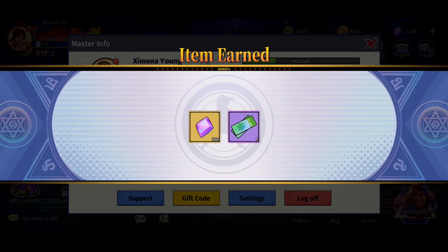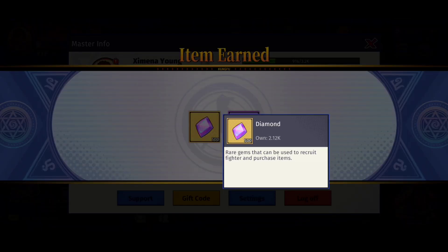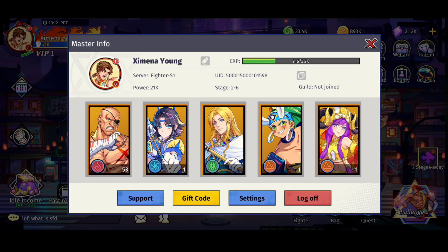After using the gift code, you'll receive five recruit tickets followed by 500 diamonds that you can use to recruit heroes. So I'm going to try to recruit heroes — let's go!